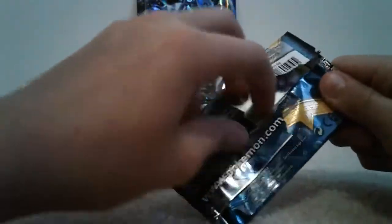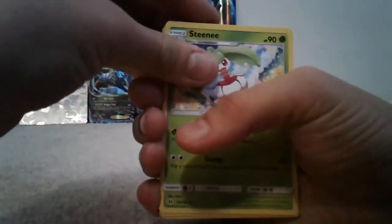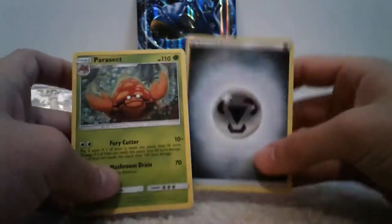Now we're going to be opening the last pack: our Sun and Moon pack. Oh geez, I'm ripping this pack apart. There's the code for you guys. Okay, so we have a Komala, Energy Retrieval, Steenee, Morelull, Skarmory, Caterpie, Sandygast, Roggenrola, a Reverse Yungoos, and a regular rare Parasect. Oh, and I forgot there's always an Energy at the back.